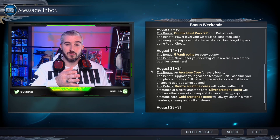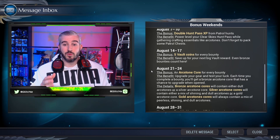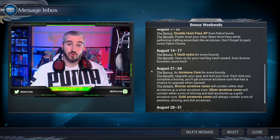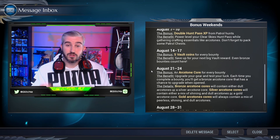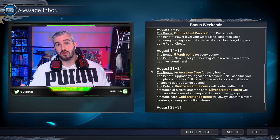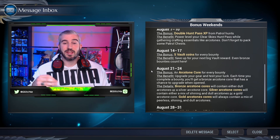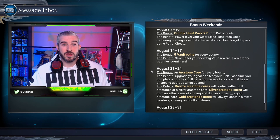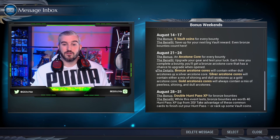From the weekend of August 21st to the 24th, you're going to be getting an arc stone core for every bounty that you complete. For every bounty you finish, you'll get a bronze arc stone core, which will contain either dull arc stones or a chance to have a silver arc stone core. A silver arc stone core contains a mix of shining and dull arc stones, or a chance to upgrade into a gold arc stone core. A gold arc stone core contains a mix of peerless, shining, and dull arc stones. So if you're grinding to get all your weapons and armor upgraded, this is a great opportunity to get all the missing cores you need.